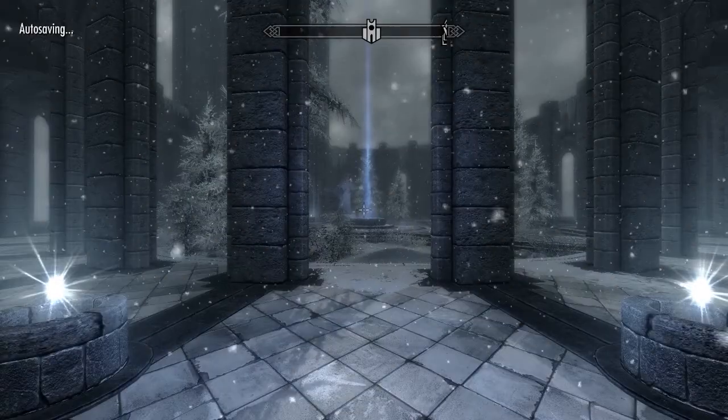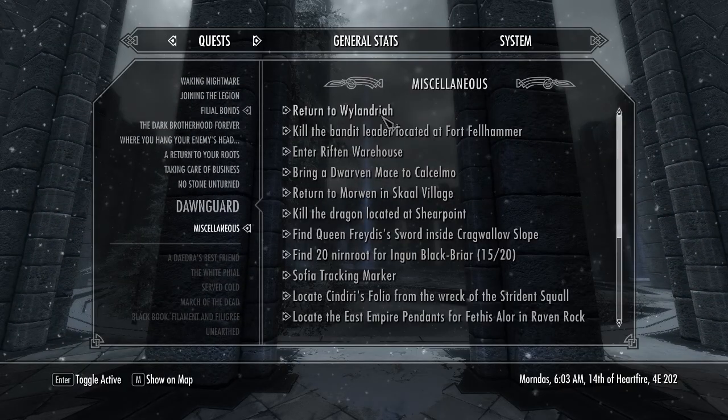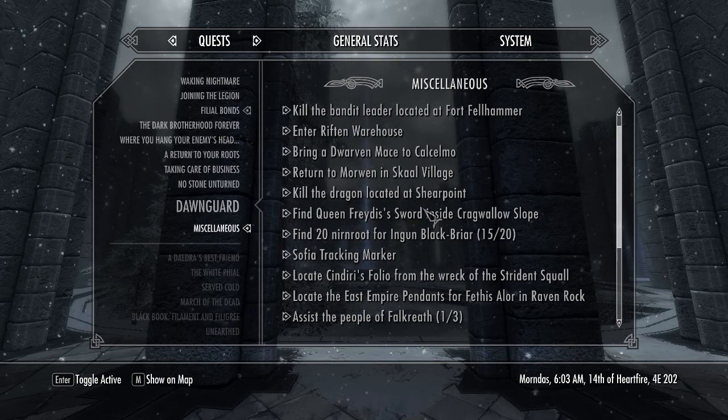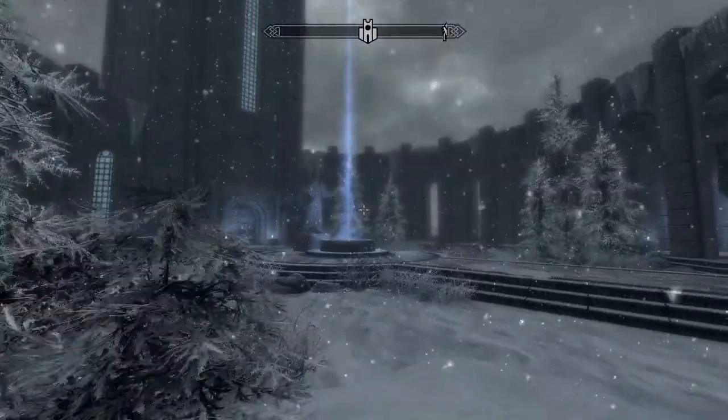My goal was to do all the quests but I think there are literally some quests you can't do - either they're glitched out or you fail them. Like the civil war quest, you obviously can't do both sides, so those are gone. Let's continue on with some other ones though.